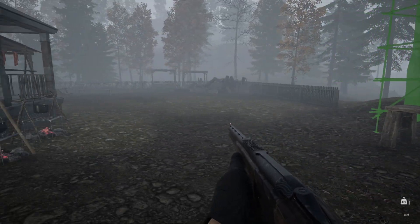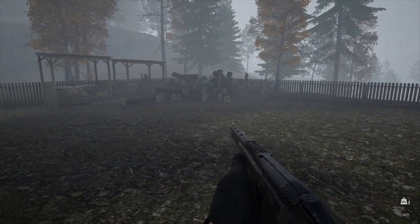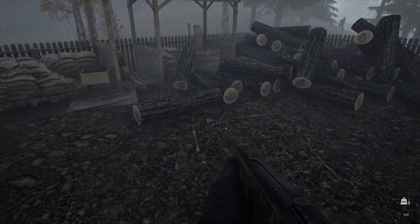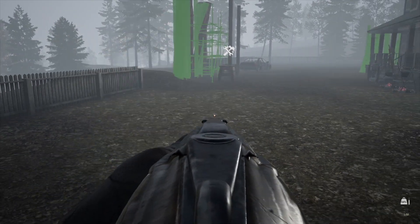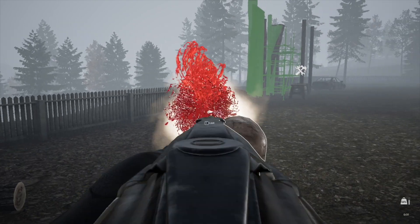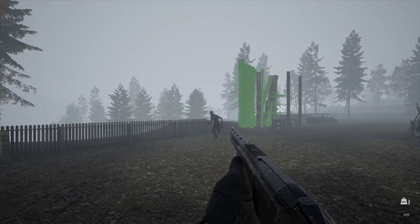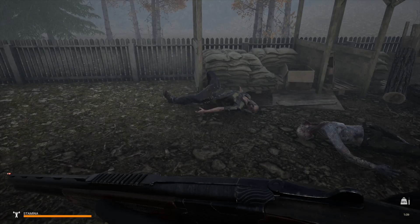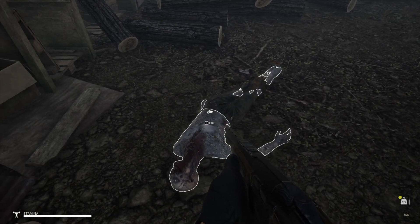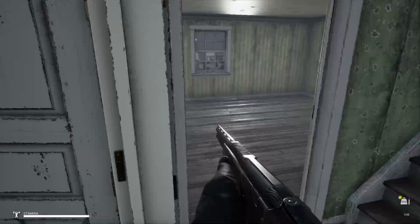Oh, we got a mist event — dang it! We've got bogeys out there already. Let's see if I can sneak around. I hear one — he saw me. Goodbye. Here comes another one. That shotgun is just a lunch bell ringing, telling all the zombies to come get it. All right, I think we're gonna come in here and shut the door.